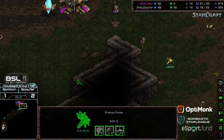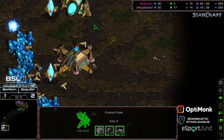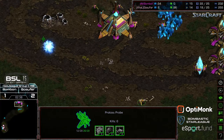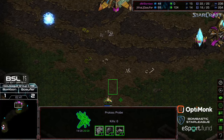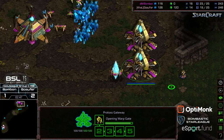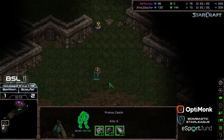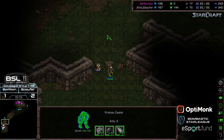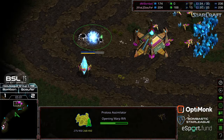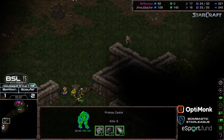Probe taking some damage and backing off. The cybernetics core is being warped in. You can see that probe trying to slow down and at least momentarily disrupt that gas production. Ggosephur sweeps right back around just to keep an eye on when that gas is grabbed and maybe get some additional disruption. Ggosephur is opting for two zealots to start off, which is going to delay the dragoon significantly. That assimilator is being grabbed with some probe support.